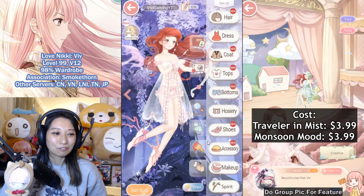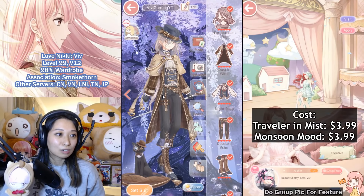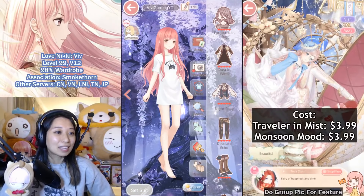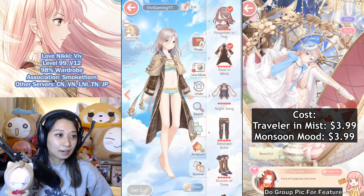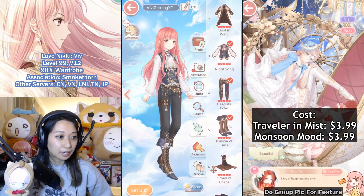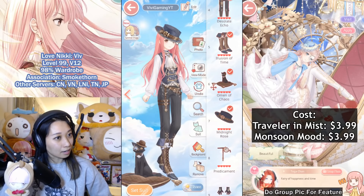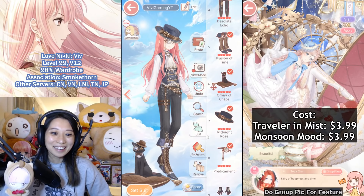Anyway, let's head over to free dressing and check out my new suit. At the very top — Traveler in Mist. Here is the original pose — you can't even see this face! At this moment, doesn't makeup even matter anymore? Because you can't even see the face. Let me try a different background so you can see it better — forgotten fog. Here is the hair, up next is going to be the coat, and then here is a top as well as a separate bottom, and then here are the shoes. And then, oh my gosh — Omen of Chaos. What a gentle kitty! And then here is a hat item. The hat item goes pretty low — it's like covering one eye. And then this monocle is covering the other eye, so you can't even see his face!